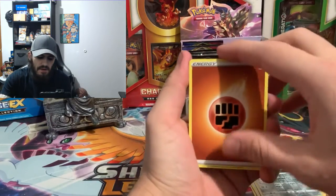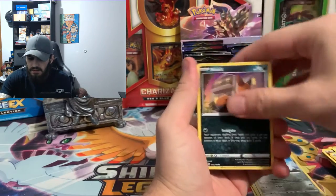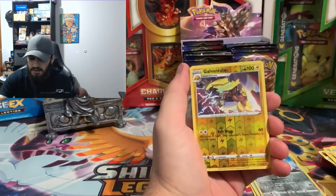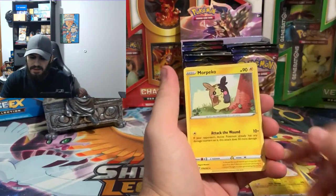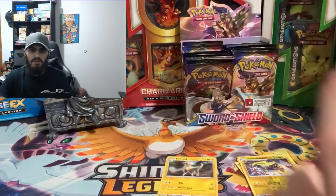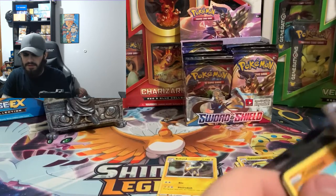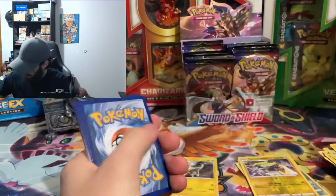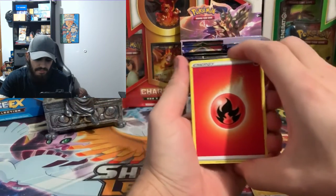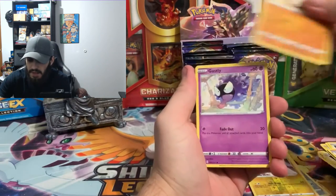So what I've noticed is usually you get at least four V cards, at least two full arts, and anywhere between maybe five or more hollows per box. I believe that's what I've been pulling lately. We'll count today and see what exactly we get.